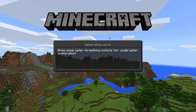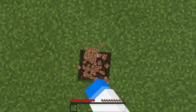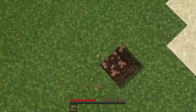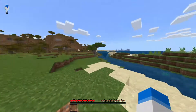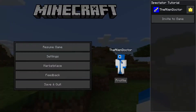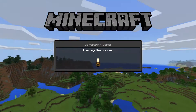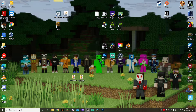We're just going to hit create and let the world create itself. Once you have loaded into the world, you can see I am in full survival mode — I can't fly or anything like that. So now that you've created your world, you're going to want to exit Minecraft and then head to a very specific website.